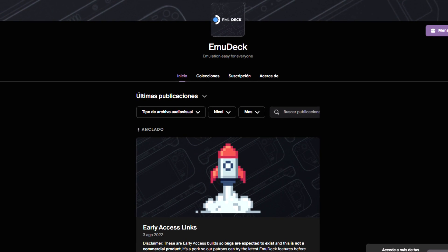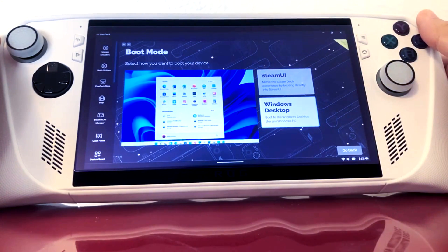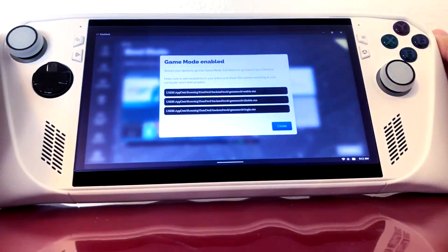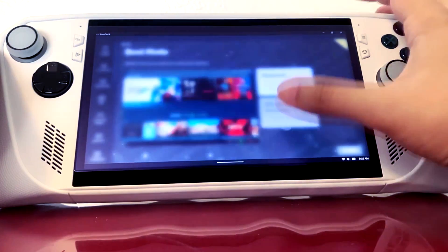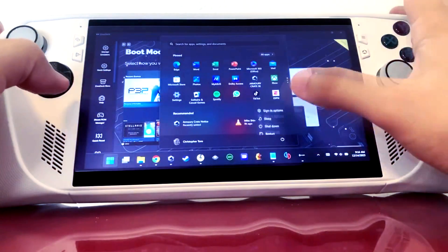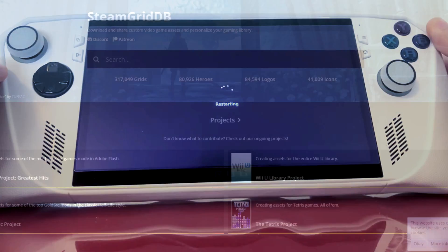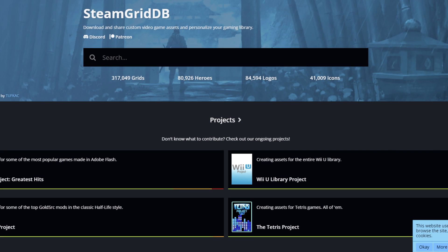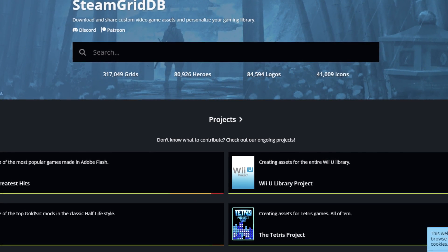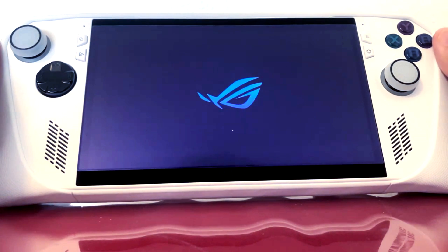I supported them because they did such a wonderful job with the Steam Deck and now they're working on Windows, which is exactly what I wanted. I now officially have all of the games I had on my Steam Deck on my ROG Ally — every single game, emulation, and interface. Of course it's not implemented from a plugin, but I go on a website and it connects my games to that website. The motion icons from Steam Grid are on my ROG Ally, and it's pretty seamless.